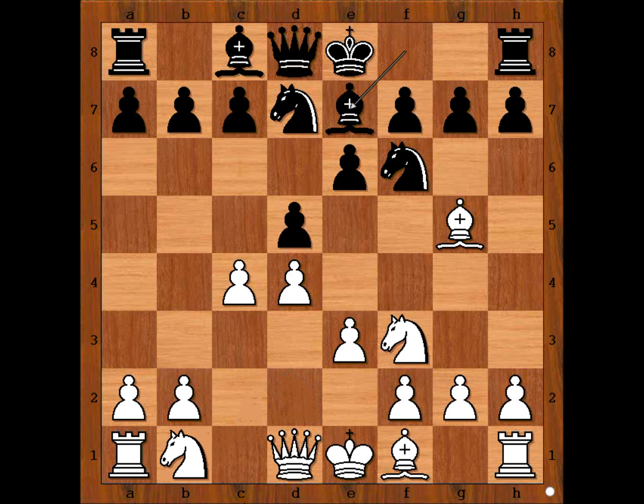The most popular move in this position is Nc3, but white played Nbd2, so if the pawn takes on c4, white can recapture with the knight.